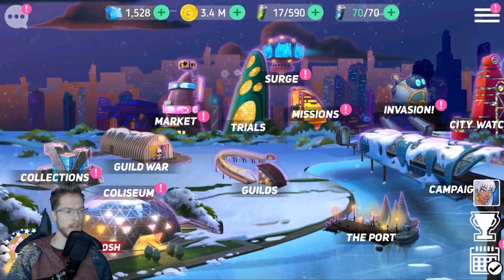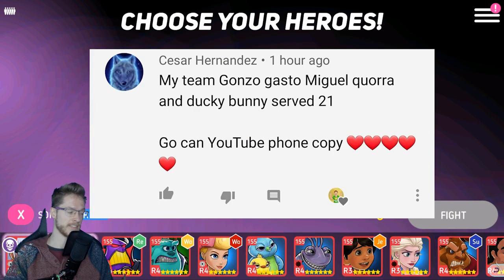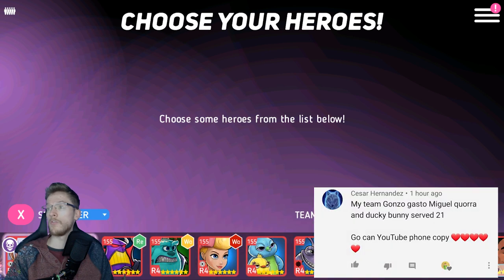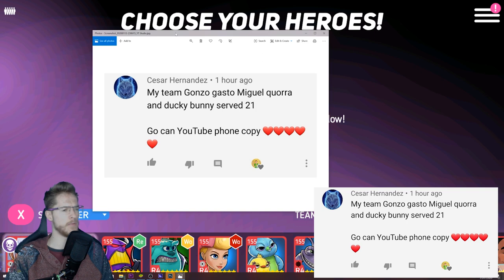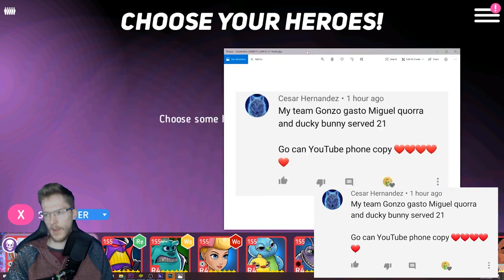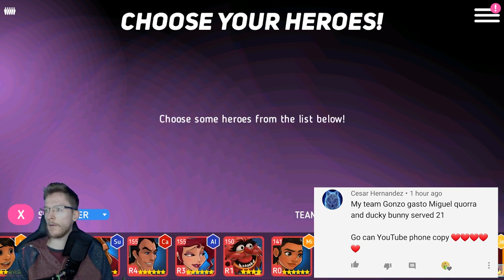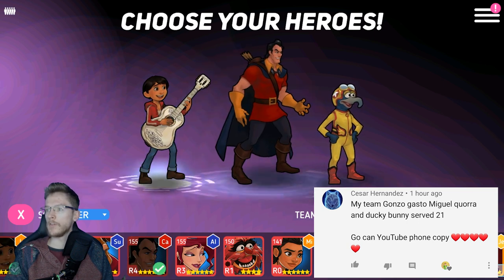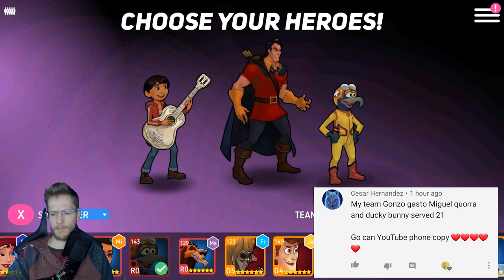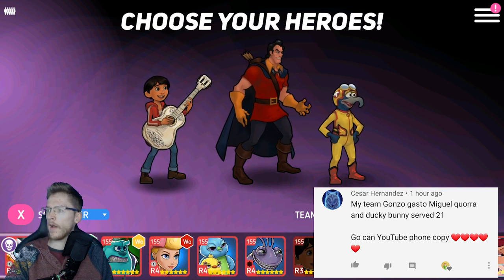Let's do my team review today. The team I'm reviewing comes from Cesar Hernandez - I've reviewed his teams quite a few times. His team is: Gonzo - fantastic start - Gaston, Miguel, lovely, Quora - damn, this is a good team, the one I reviewed yesterday was phenomenal - Quora and Duck & Bunny. I've actually seen a lot of people have Quora on quite high levels now, and there always seems to be quite a good result from it.